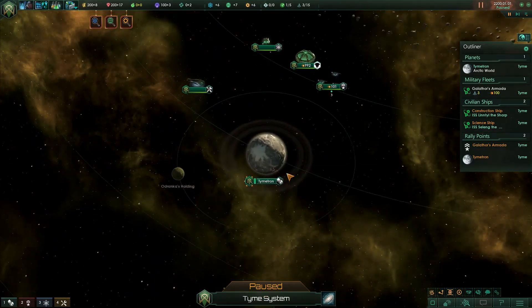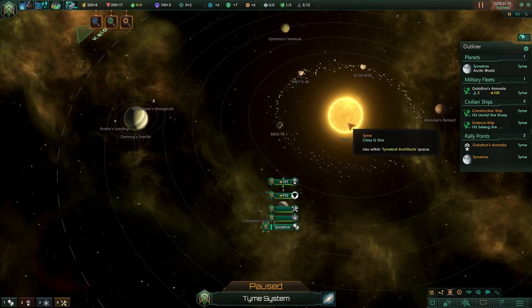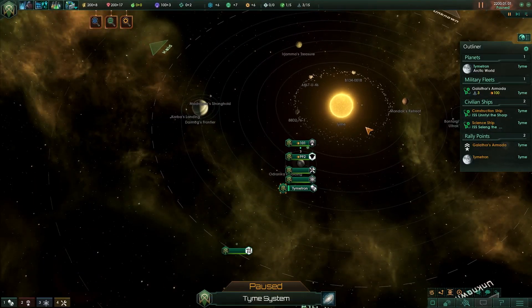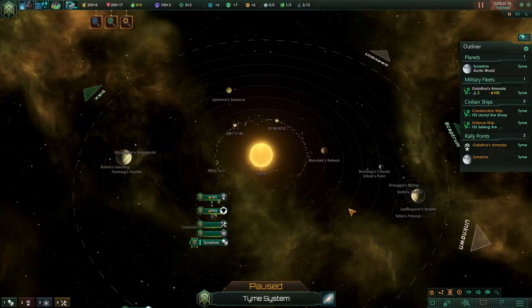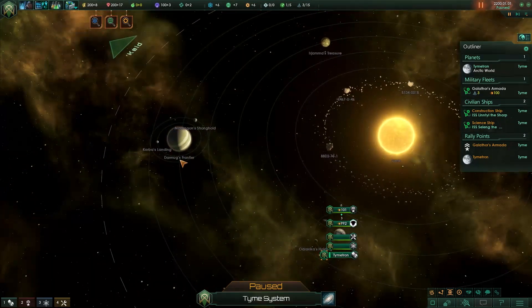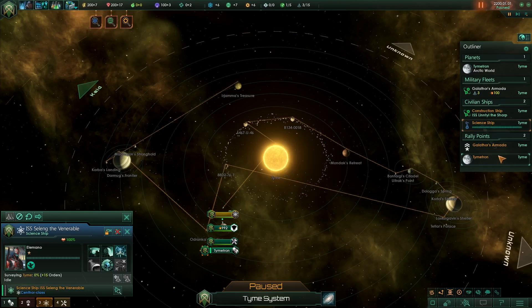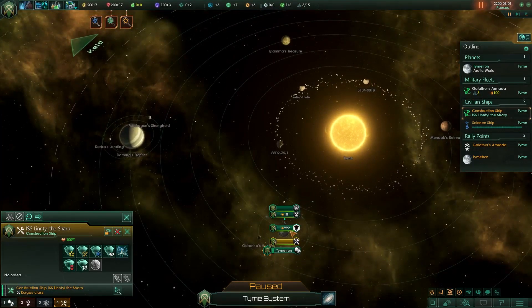Our sun is called Time, and Timetron is our home world. We've got a couple of different planets - a pretty busy solar system quite honestly. These usually give decent minerals and resources. One of our first things is to survey the system with our science ship. The construction ship we're going to hold off on for now - we'll really just wait for the science ship to take off.